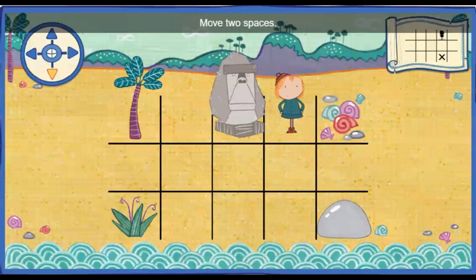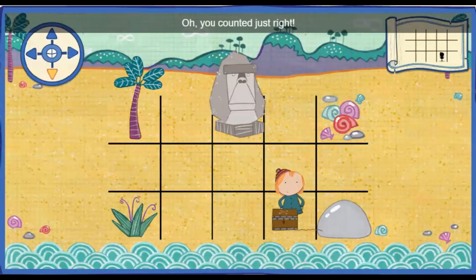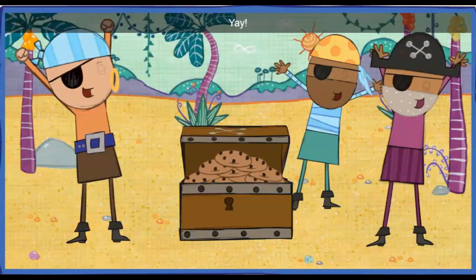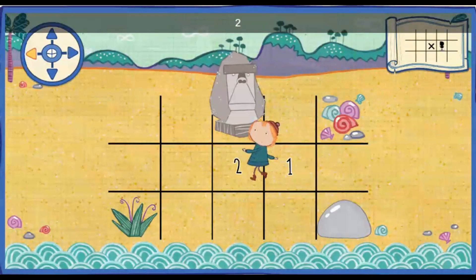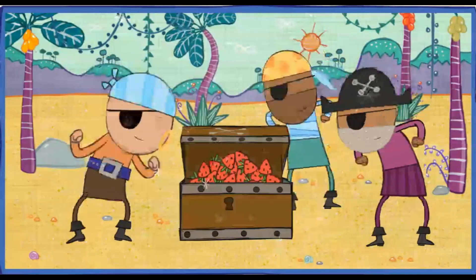Move two spaces down. One. Two. You did it! That's the right spot. Oh, you counted just right. Yay! Move two spaces to the left. One. Two. You did it! That's the right spot. Oh, you counted just right. Yay!